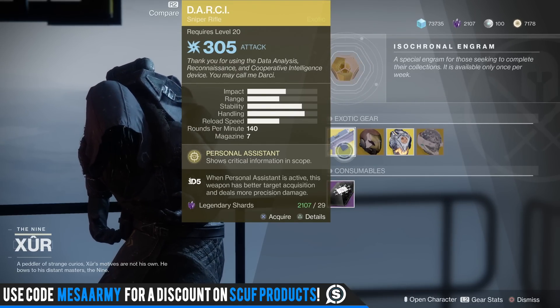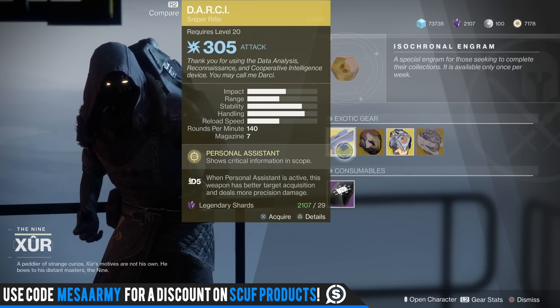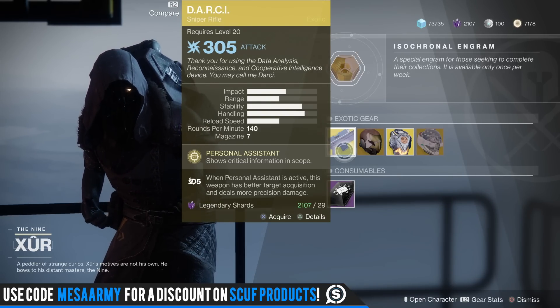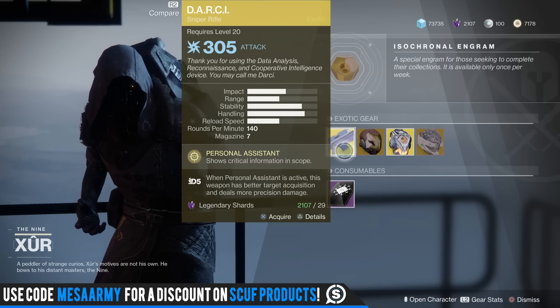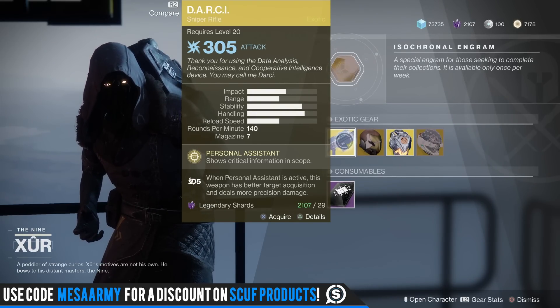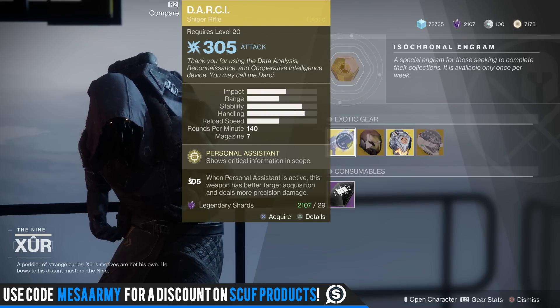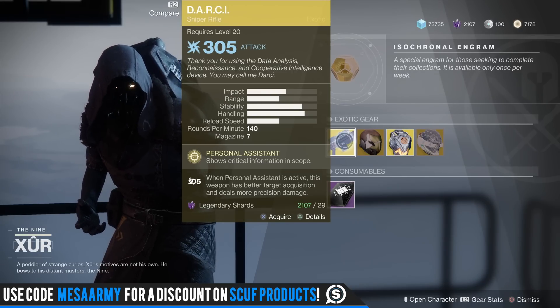We have the D.A.R.C.I. — an exotic sniper rifle that shoots at 140 rounds per minute with seven in the mag. It has Personal Assistant, which shows critical information in the scope like range, distance, and damage. When Personal Assistant is active, you get more aim assist, faster target acquisition, and deal more precision damage. Check out my review linked in the description — it's great for PvP.